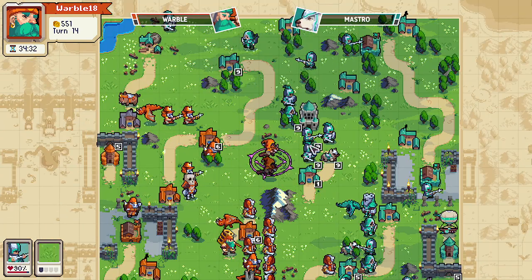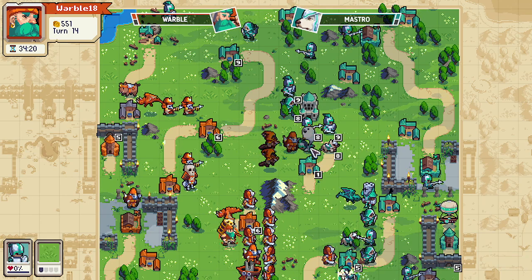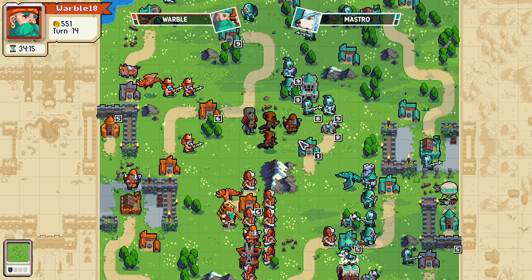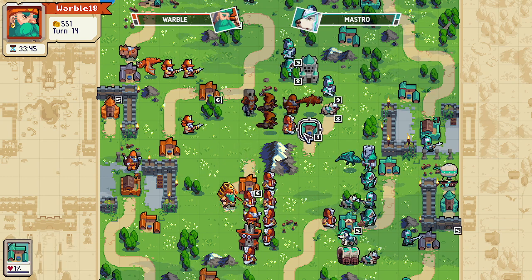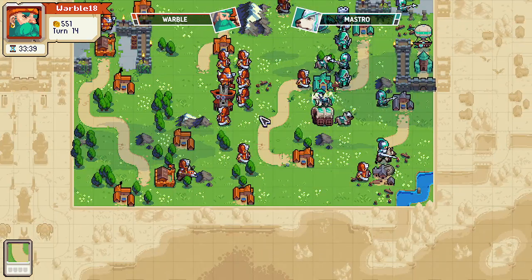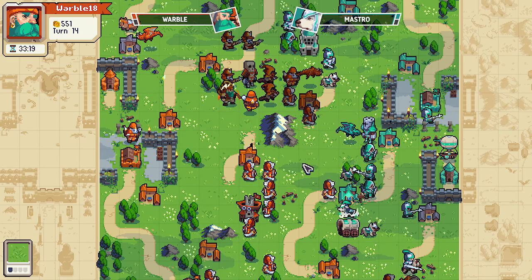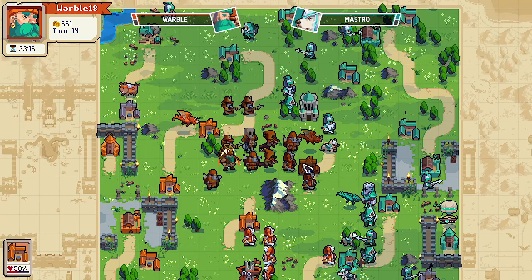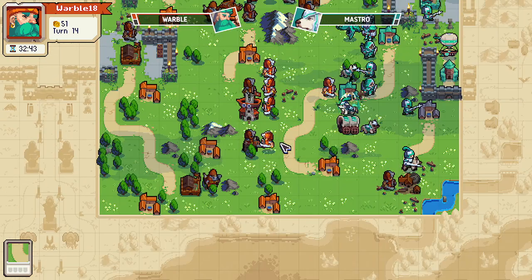A hex comes in, a second hex is gonna come in. Is Warble just gonna push? They are — mage goes in and gets a kill, dragon goes in and gets another kill. I think this is the turn where they push in. Use that one sword just to delay a little bit in the bottom right, and they're setting up for lethal at this point — they have enough on defense.